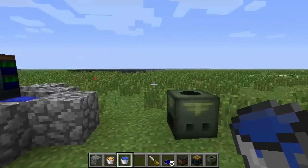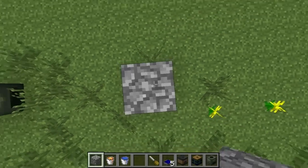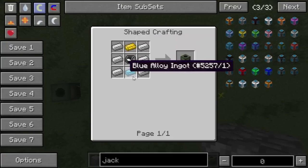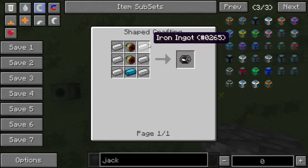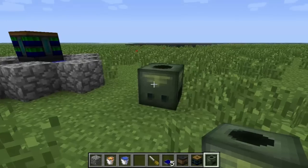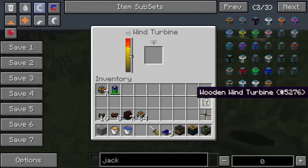This last one is actually the best energy producer, and it comes in two different flavors. It is called the kinetic generator. We just have some iron, blue alloy, brass, and this blue electric motor, which is made like so. It's basically just a windmill. There are two different types of windmills, and I actually don't think there's enough room for this here, so I'll go put this back.